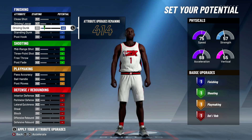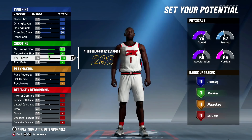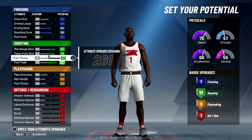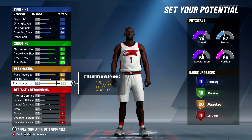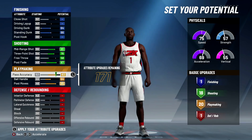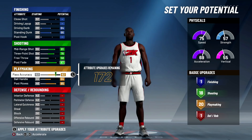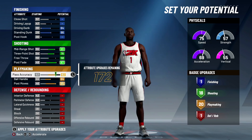We're maxing out driving dunk and standing dunk. After that we max out the mid-range and three-point shot, and upgrade the free throw just enough to 58, then maxing out the post fade. The reason for 58 is this is a park build not a pro-am build - if you go 57 you lose out on a shooting badge. For playmaking, we're maxing out almost everything but leaving the passing accuracy at 82. If we take two away from passing accuracy we'd lose that badge, so we're keeping it at one less.